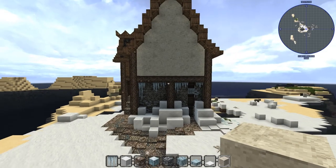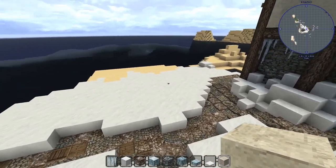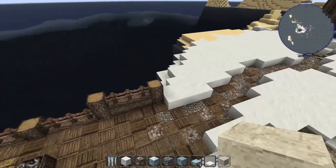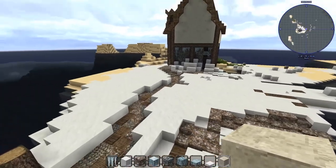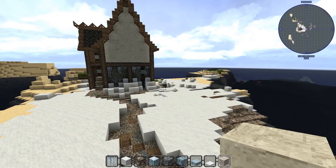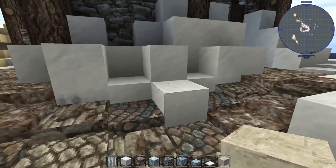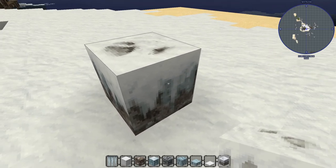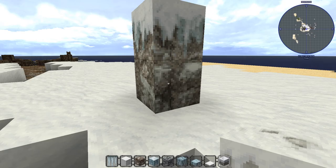We'll probably work on the house more in the next episode and I'll do a little landscaping in between. I like what we've got going. I'm also thinking about changing the biome to a snow biome in this area so that when it rains it snows — I think that would be really immersive. There's also this frozen stone with a frosty snow-covered top, which is a nice block.